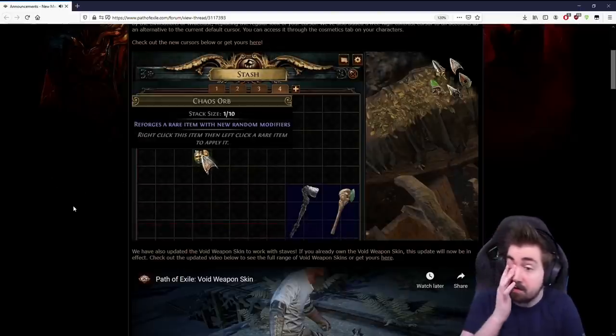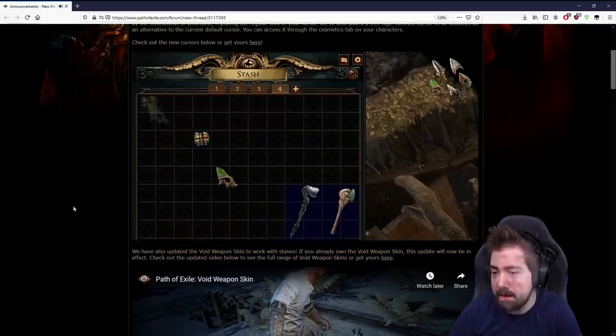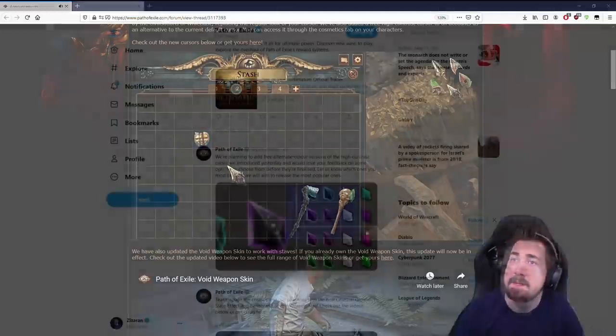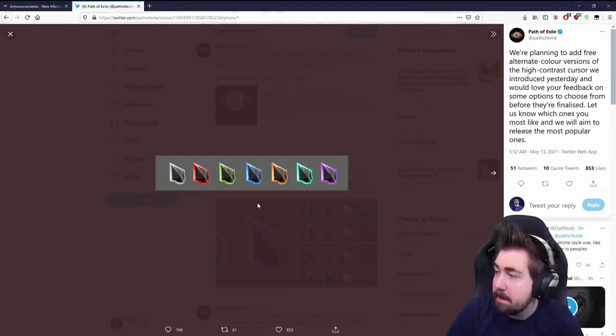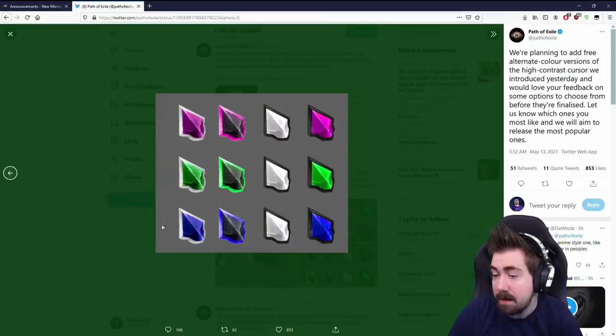You get this entire pack of cursors for 10 bucks. And they're working on new free ones as well — that was a recent thing, after people were upset. They're planning to add free alternative color versions to the high contrast cursor introduced, so they're asking for feedback on what people like.